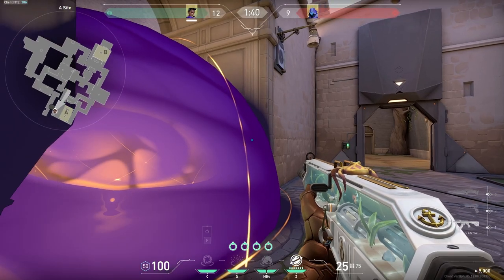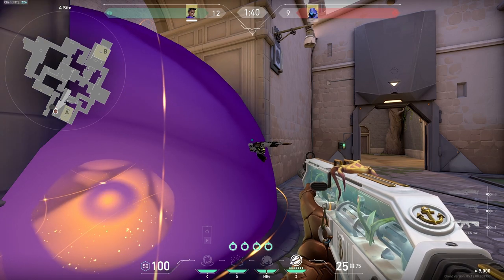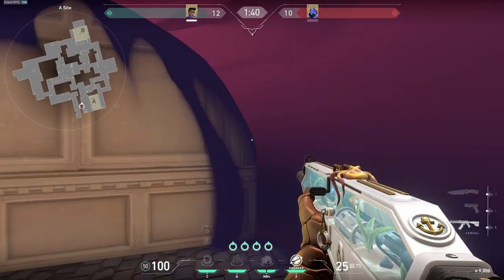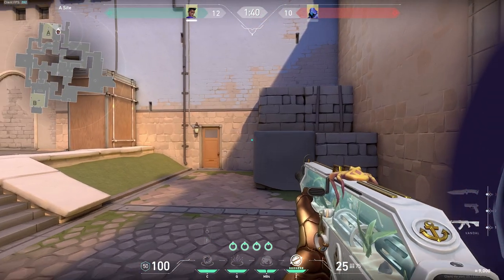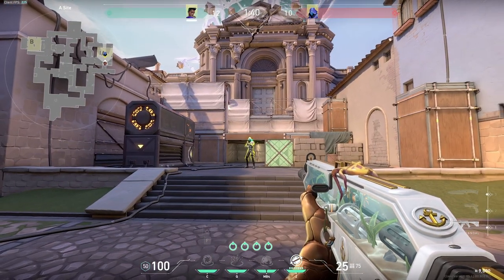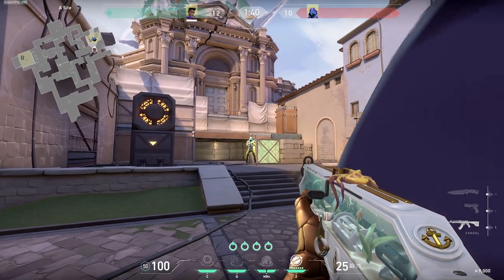Another way to easily get one tapped is when peeking out from a smoke. If you come straight out of a smoke, the barrel of your gun will actually poke through first, allowing the enemy to see you before you see them. The best way to peek through a smoke is laterally, from the sides if possible. I wouldn't peek out of a smoke without throwing a flash or using some info-gathering ability first, but if you have nothing and have to push out, do it laterally and never slowly.